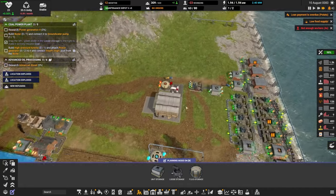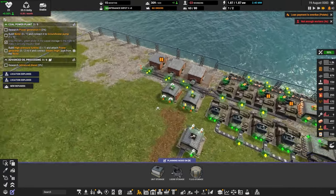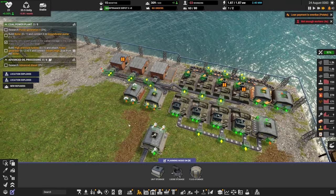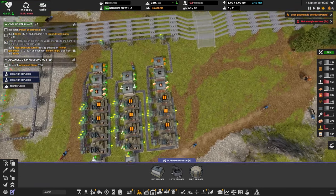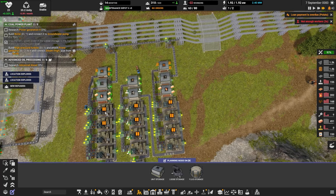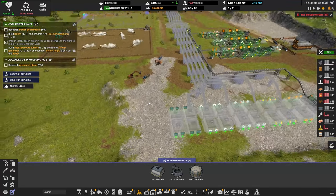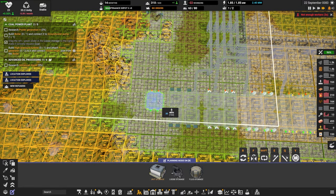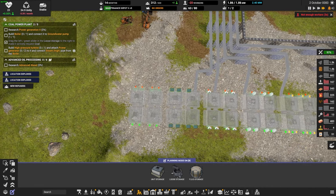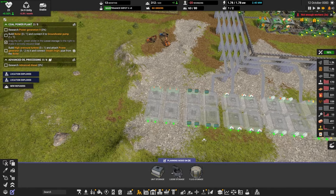Electronics — we're not doing so good on electronics. We're going to need to get a line here for electronics in our bus. We are getting iron. I should definitely get a storage for wood here on the bus. We probably don't need this much wood, but I'm going to add it anyway — because why not? I'm going to add the wood there.